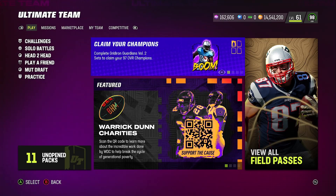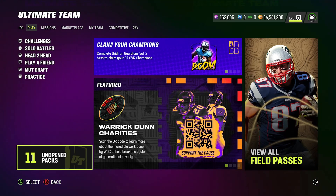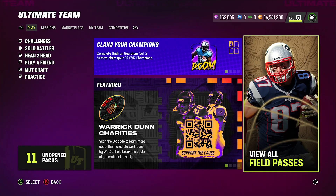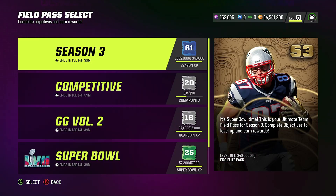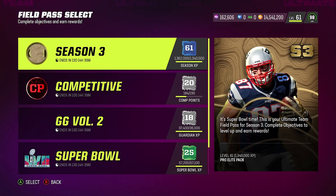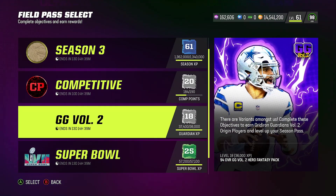First thing you want to do is go to your View All Field Passes. I have 11 unopened packs — three of them are trophy packs from winning the Super Bowl. We'll open those towards the end, so stay tuned and we'll see if we pull anything glitchy.